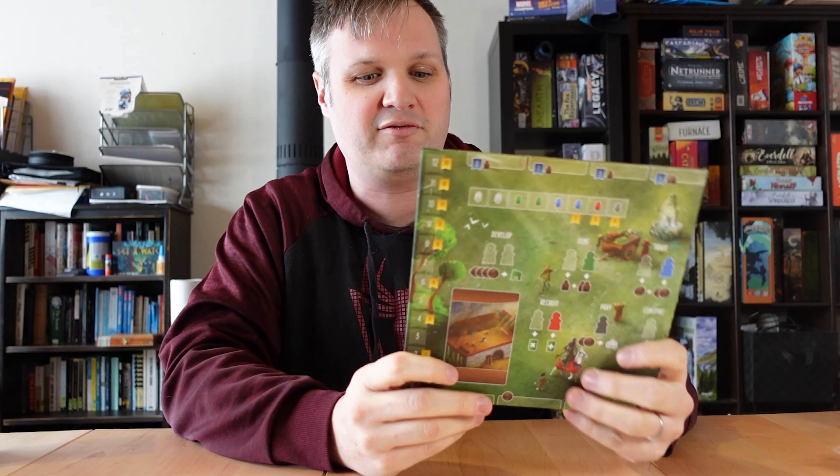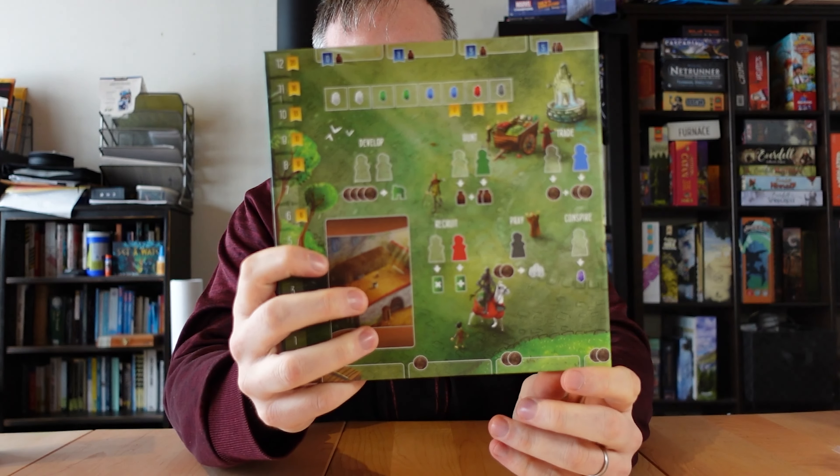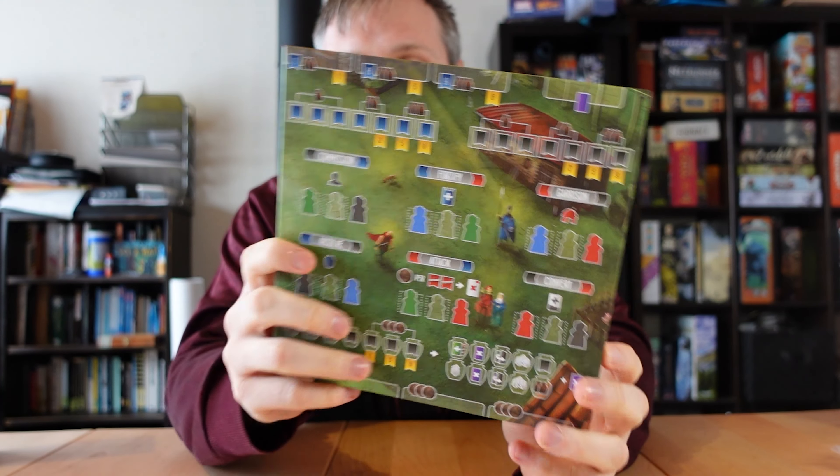Everything's done really well. I've mentioned before that there's a lot of iconography in the West Kingdom series, and decoding it takes some getting used to. It is consistent across all the games — Architects and Paladins — but it's not my favorite sort of graphic design.